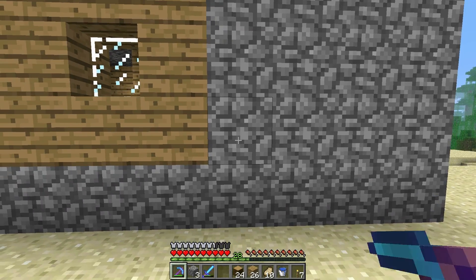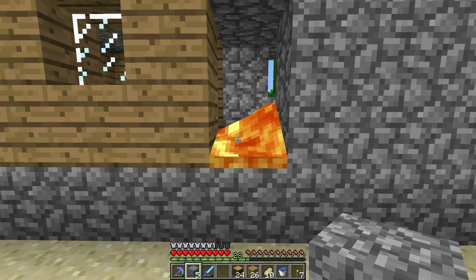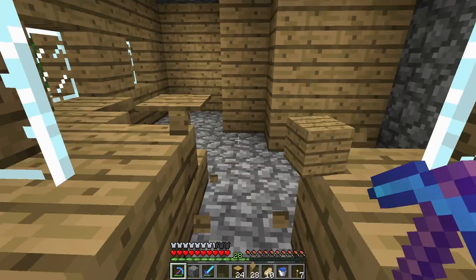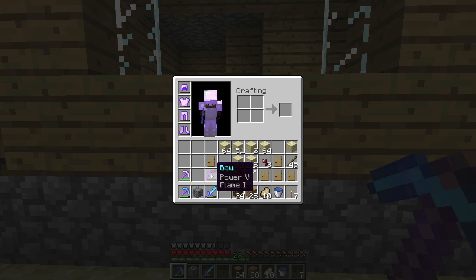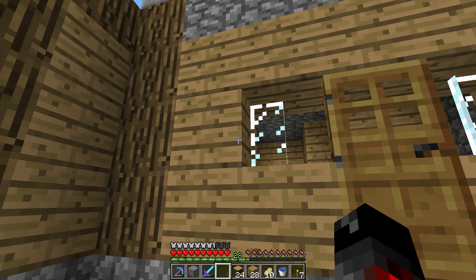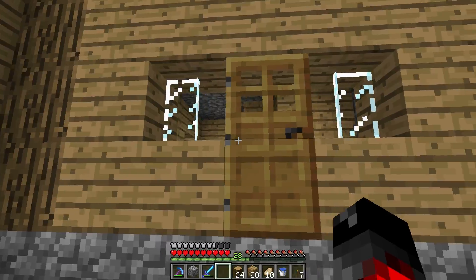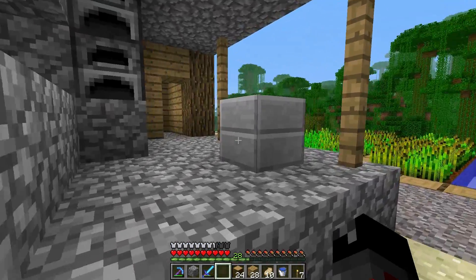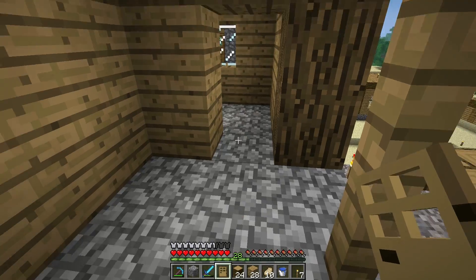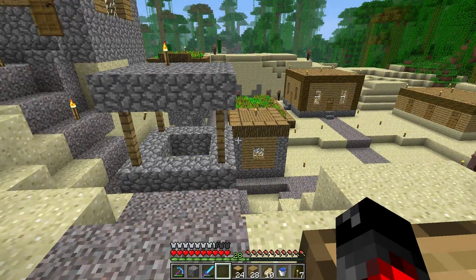We can put some doors right like that - this probably won't look great, might have to turn this into glass blocks rather than glass panes. We can figure that out later. Let's get some extra doors in here. Oh, this guy is missing a door as well - maybe that's why they moved out, because there weren't any doors here.